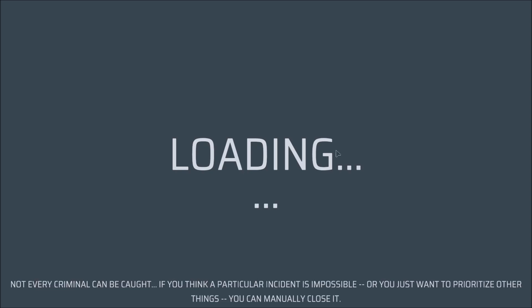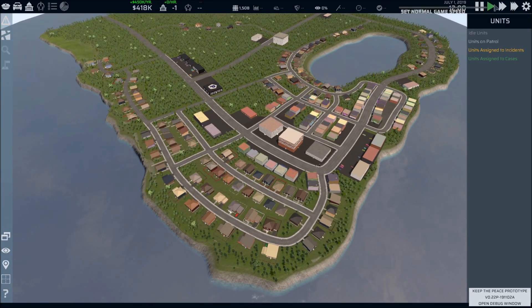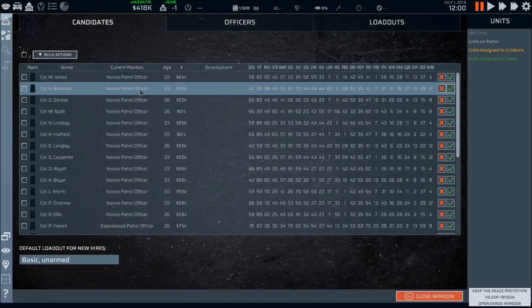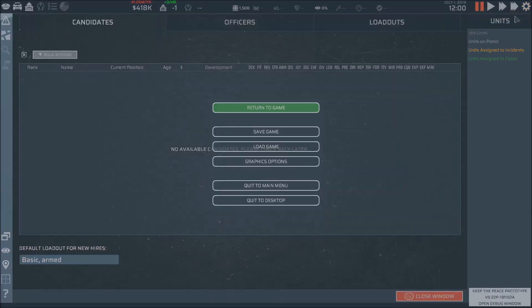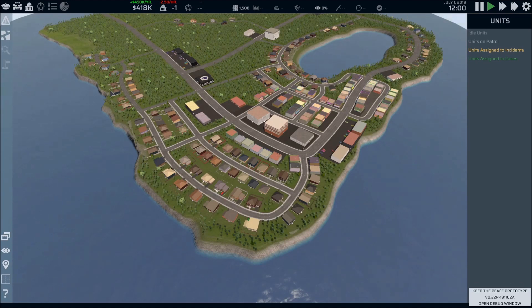We're going to load up the prototype and recruit some officers. I think I know how I want my officers to look. Let's go ahead and pause the game because we don't have any officers deployed yet. Officer management — we're going to go ahead and bulk hire everybody. Let me go back to the main menu so we can start the prototype properly — I didn't notice that, I'm used to just hopping right into it.